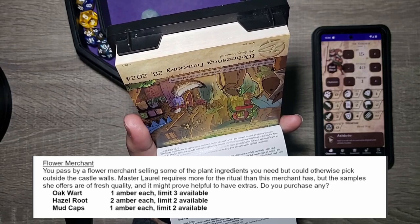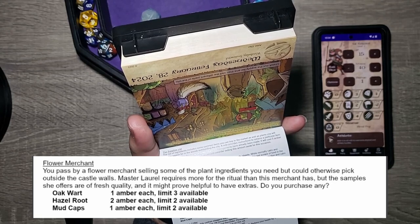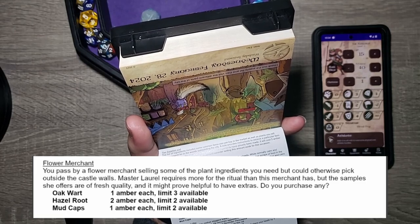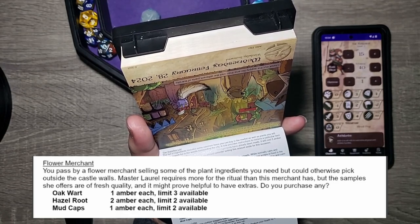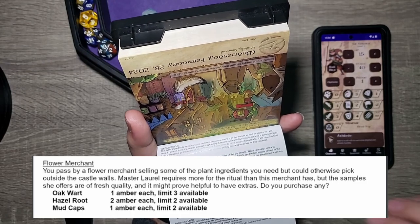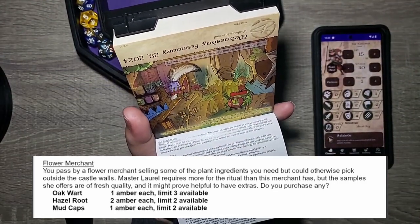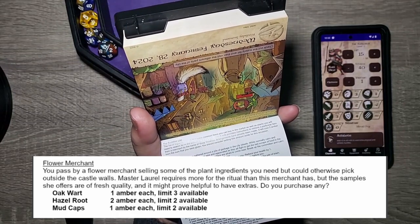Flower merchant! You pass by a flower merchant selling some of the plant ingredients you need — though you could otherwise pick them outside the castle walls. Master Laurel requires more for the ritual than this merchant has, but the samples she offers are fresh quality and it might prove helpful to have extras. Do you purchase any? We weren't really given a supply list, but the items available are oakwort, hazel root, and mudcaps.